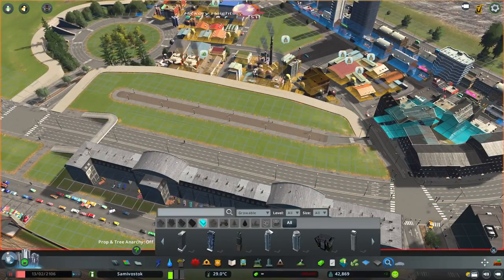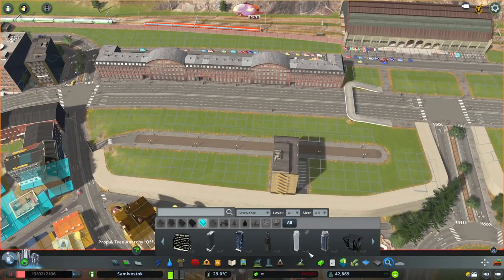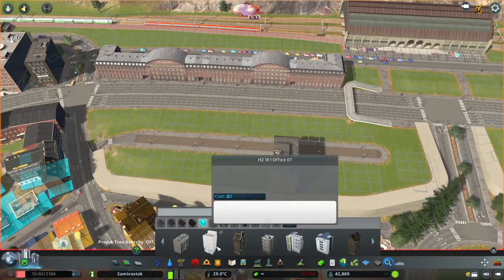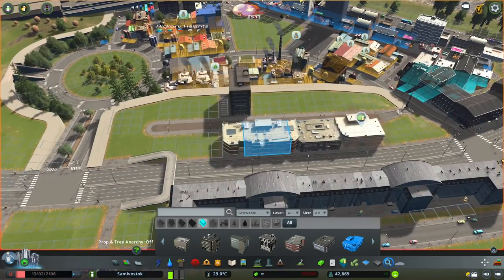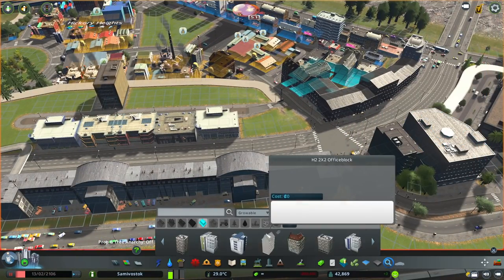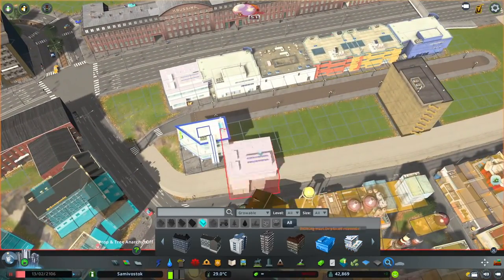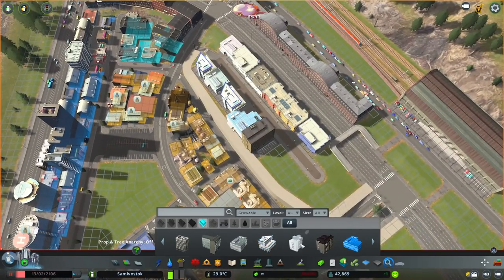I would really recommend using it — it's in my mods and asset list. There's the train station there, and I just made a very easy walkway over the main road because they can still cross the main road technically, but I'm going to ban them from crossing it. So they'll all use the bridge. There are different types of bridges — the elevator one and just the normal bridge — and they're in my mods and asset list if you want to have a look.